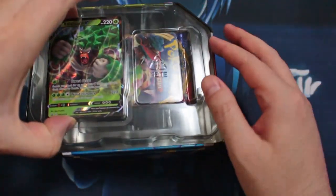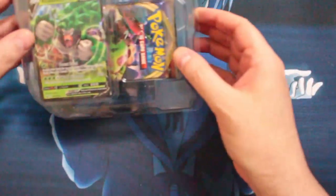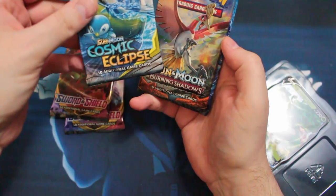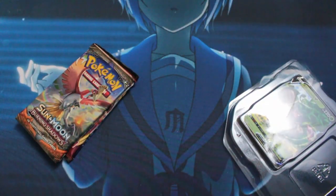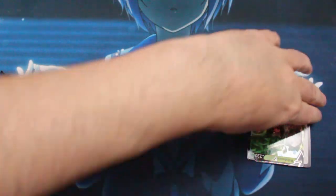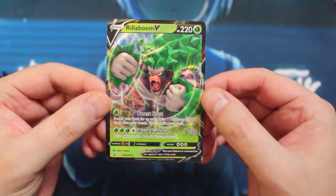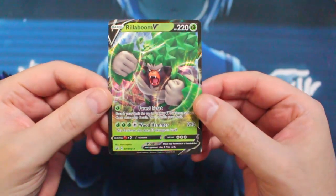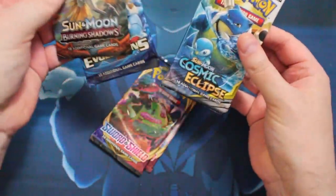Let's get through this then. So we got our Rillaboom — oh gosh, this is all stuck together. Nice empty tin. Here's our boosters: two Sword and Shield, Cosmic Eclipse, Burning Shadows, and Evolutions. I keep saying I don't like Evolutions, but they keep being nice to me, so I don't know what the deal is. But here's our Rilla — we crack him open. There we go. Plastic over there, a little code, and there he is. He's kinda neat looking — he looks like an angry gorilla, which basically is what he is. Very neat looking card. Let's get right to our boosters. We'll start with a Sword and Shield — those tend to be the boring ones — and we'll finish with Cosmic Eclipse.